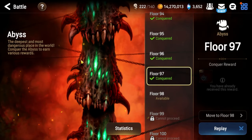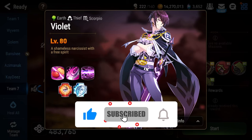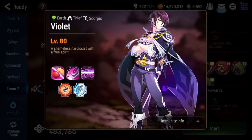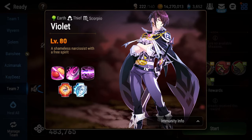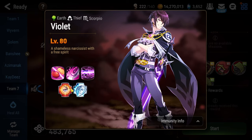What's going on Epic Seven, I'm Sue and this is my beginner's guide to Abyss Floor 97. Floor 97 will have you squaring off against Green Violet in what is not necessarily a difficult fight, but very much a headache-inducing fight if you try to play it the way that it was intended.